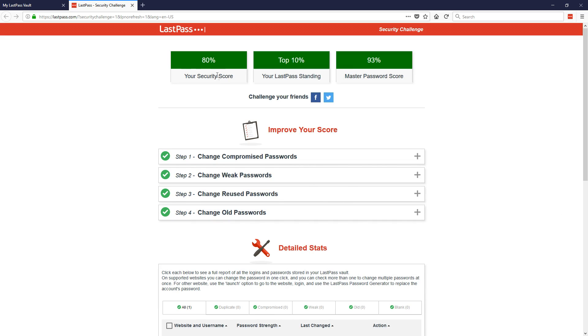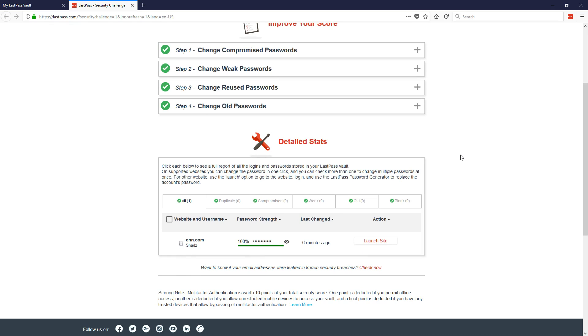My LastPass score is 80%. In this one, the lower the percentage the better. My master password is 93% secure. As you can imagine, when you've got a lot of passwords stored, many people will have duplicate passwords — three or four websites using the same password. LastPass is here to stop that and make every password for every website unique.